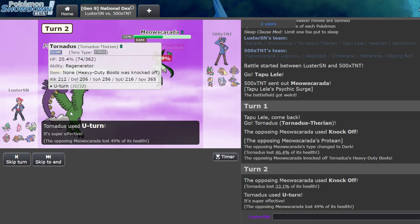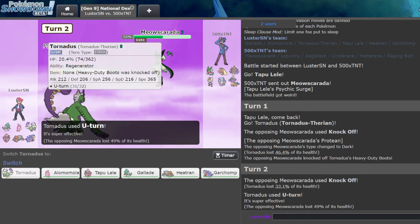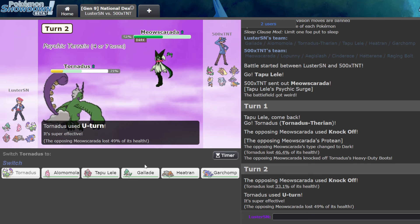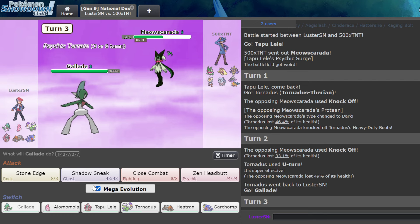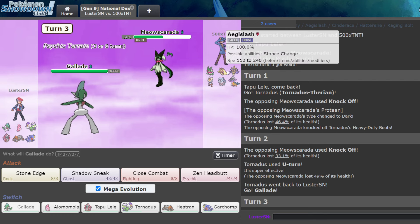I can't lose my Scarf on that Mon. So they go for... okay so they are Choice Scarf, right? No, I'm not a fast Tornadus — I have to remember that. Either way, I go Gallade here — it's a pretty free play.